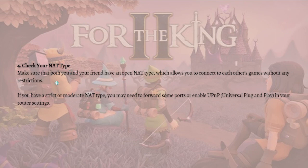Lastly, you can check your NAT type. Make sure that both you and your friend have an open NAT type, which allows you to connect to each other's game without any restrictions. If you have a strict or moderate NAT type, you may need to forward some ports or enable UPnP (Universal Plug and Play) in your router settings.